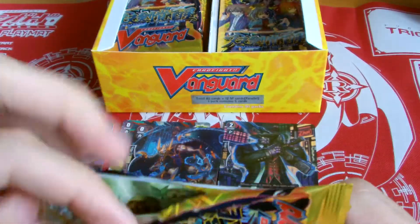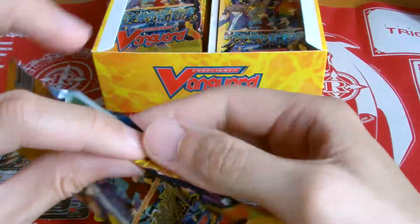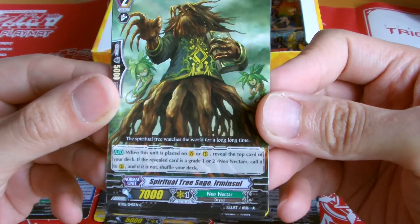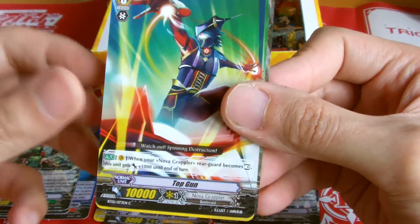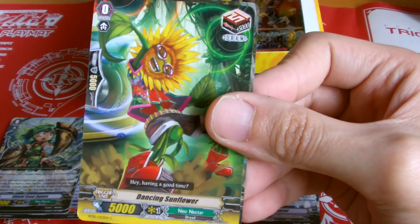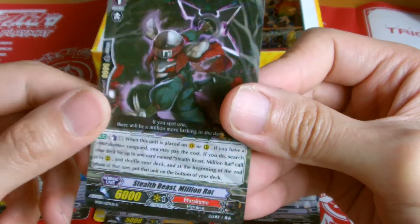Let's see what we have here. It's bloody hot in this room. Murakumo. Novo Grappa Top Gun. Dancing Flower — Neonectar. And Murakumo, Stealth Beast.